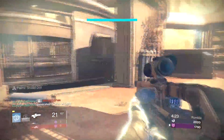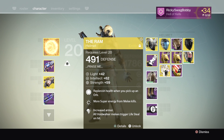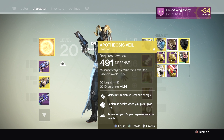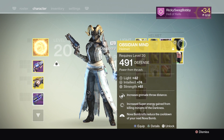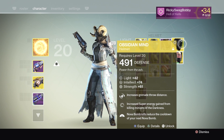The Ram's signature perk is increased armor, and every melee triggers lifesteal for Voidwalker. The Apotheosis Veil — I see a lot of people using this — activating your super regenerates health, but with the Ram, if you're running Voidwalker, you can melee to get health back. The Obsidian Mind is virtually only good in PvE; it's not very useful in PvP.